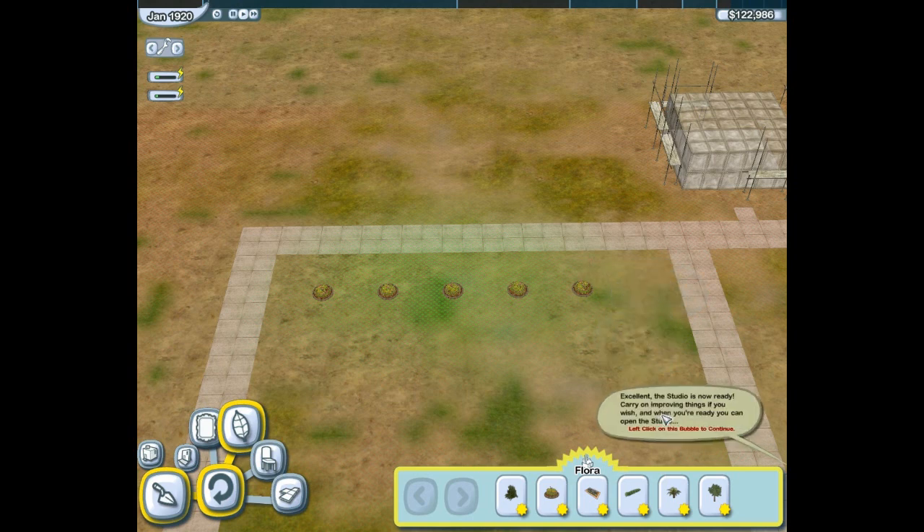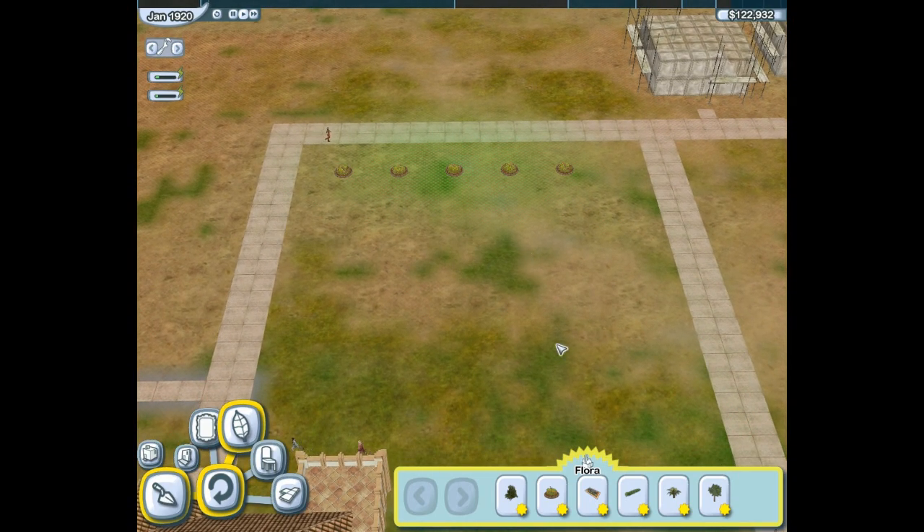Excellent! The studio is now ready. Carry on improving things if you wish. And when you're ready, you can open the studio. Are you ready to open the studio? Not really. The studio is officially open. I've just accidentally opened the studio. It's fine - nobody panic. We've got some nice week lunch. Oh no, you are tuned in to KMVS Wireless on a frequency of 1 to 1.5, and I am your wireless announcer, Mr. William McDuff.